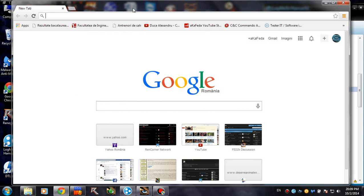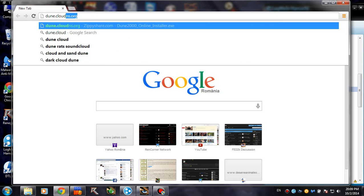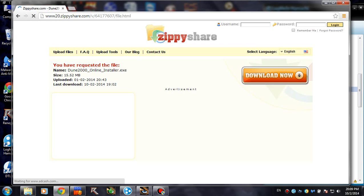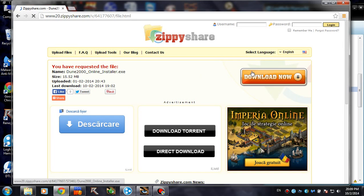So even if you already have Dune installed, you are going to need this. Type this in — it's going to be in the description as well: dune.cloudns.org. This is going to redirect you to the Dune 2000 online installer. Even if you have Dune already, you've got to get this. Don't worry, it's only 15 megabytes if you are not installing music. Let's download it now.